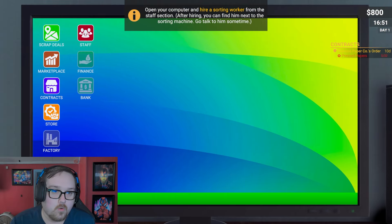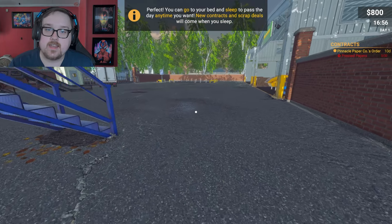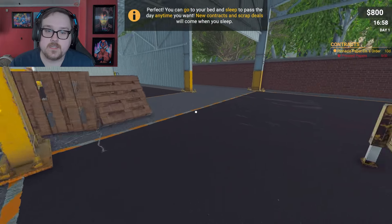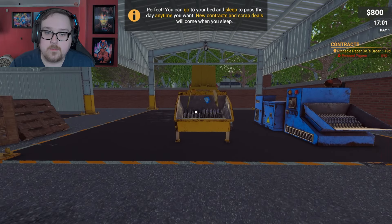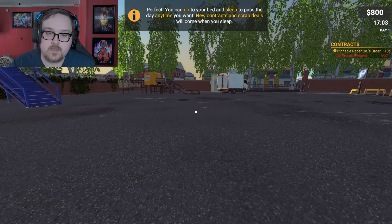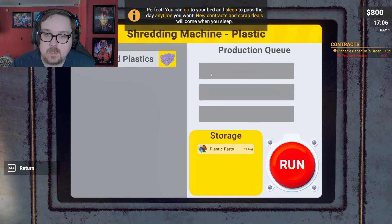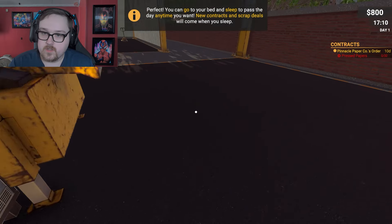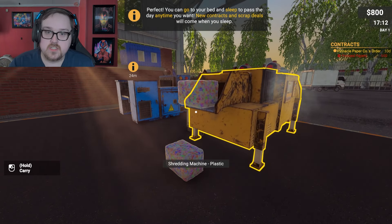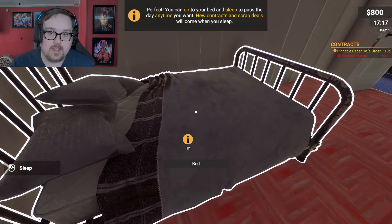I love a prologue that can show off more than one thing. We have Roch Anderson, three star, age 24, daily wages at 20. Hired! You can go to your bed and sleep to pass the day, and new contracts and scrap deals come when you sleep. So we got plastics — yellow bins — let's get these going and put them in our machine. And run it — watch it get made. So satisfying, kind of looks like cereal.